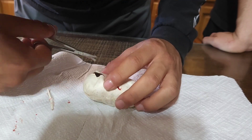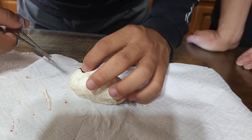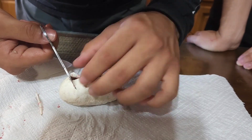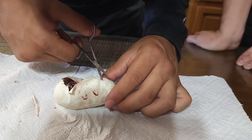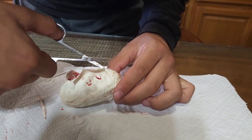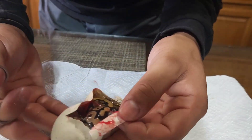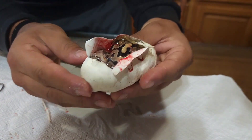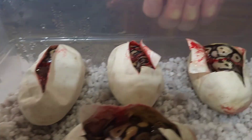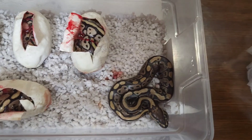Alright guys, this is the final egg. I believe this is mine — my final egg, my chance to put myself on the board. But right now it's 2-0. We're cutting this one up, let's see what it is. Unfortunately for me, this was a normal. It looked like a normal, but like I said, if she's a super stripe there might be some yellow belly up in this clutch, or specter. Put it in the comments below what you guys think when I do an update video.